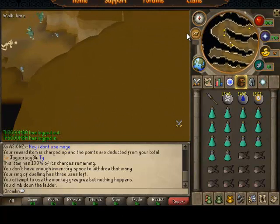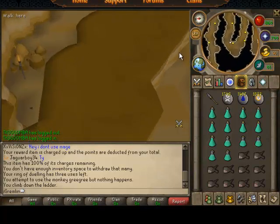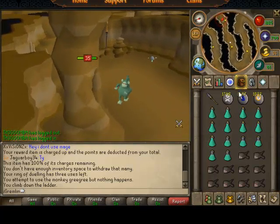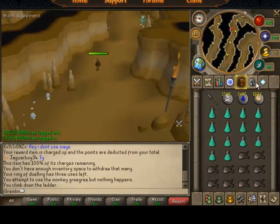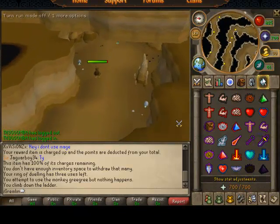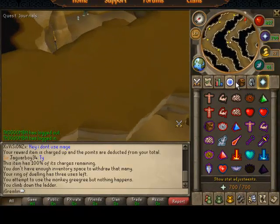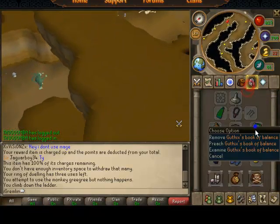At the skeletons there are little spikes, and if you run into them you'll get poisoned for a while. Don't worry too much because the poison doesn't last very long. Make sure you always have Protect from Melee on, or else you will die — and I've died here before. Thank God I was just here to bless my grave, or else I could have lost a lot of my stuff.